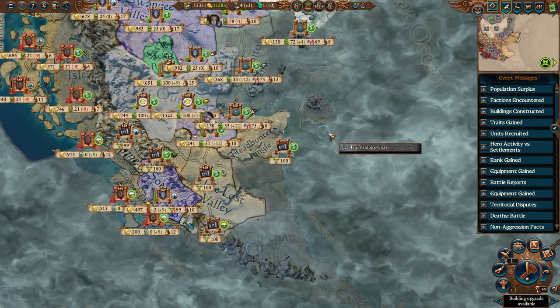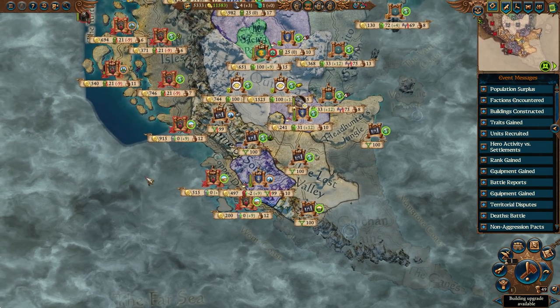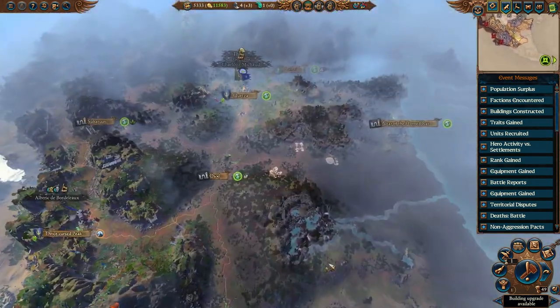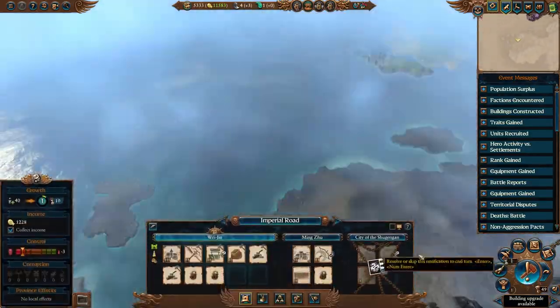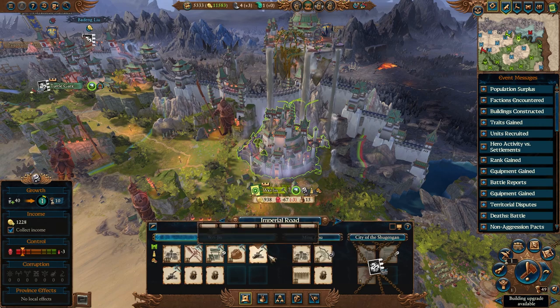I'll have Yuanbo go from volcanic islands down to the Chilchun plains, which we need. Skinks on Chilchuns - if you don't know, that's like a moa, or a big gigantic murderous ostrich.